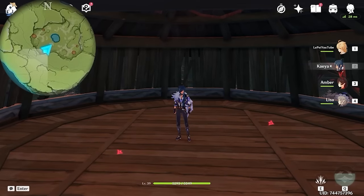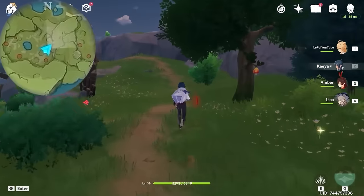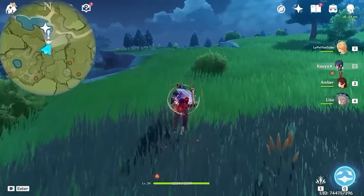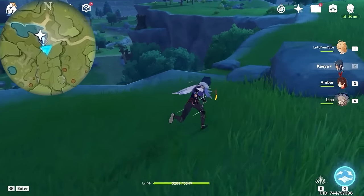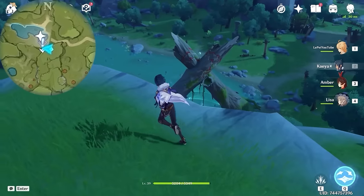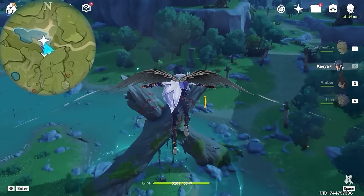After that, let's go back to the previous cliff. There are a few monsters here, so let's clear them. Now let's come near this edge and you will find this animoculus here. On the ground, it's protected by three layers of shields, but you can access it by gliding over.